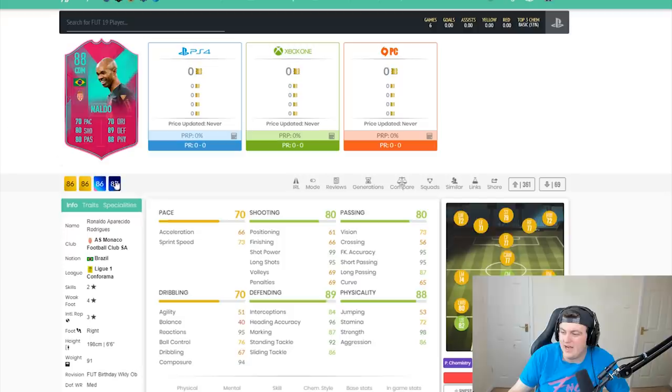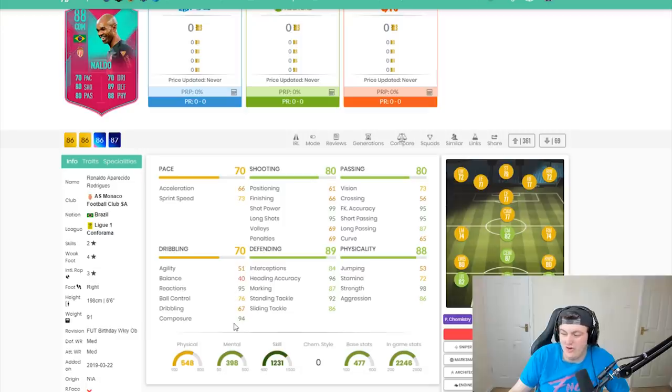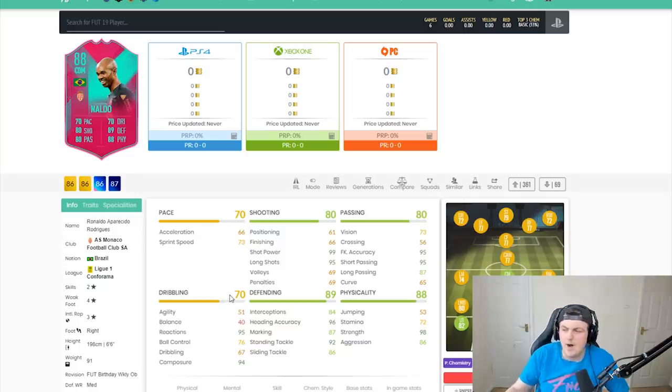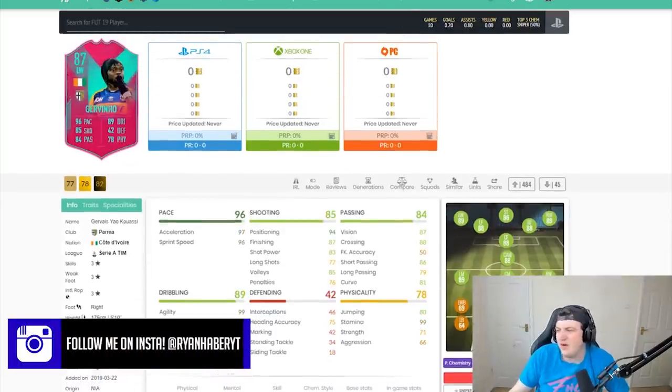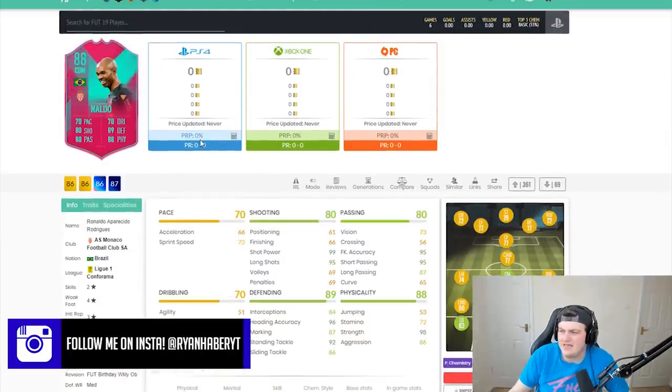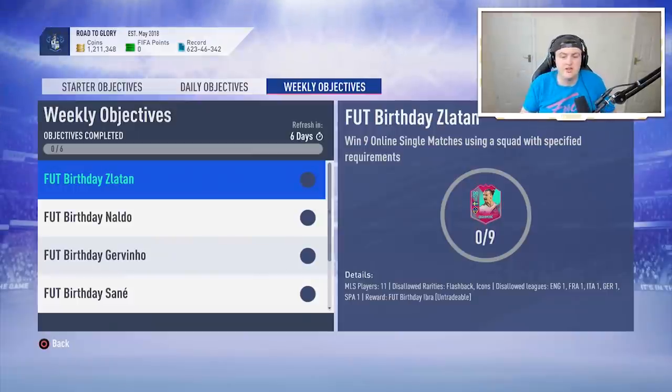With Naldo, he's got really awful acceleration and sprint speed isn't very good either. His dribbling stats are actually really, really bad — 51 agility, 40 balance. He's going to feel like a trucking game. But like I said, they're free cards: a 387-rated Jovino, an 89-rated Zlatan, and an 88-rated Naldo. So you might as well complete them if you have the time and the patience.